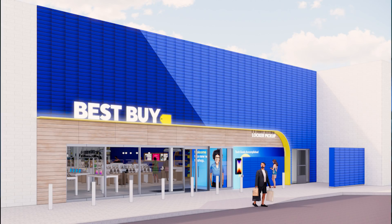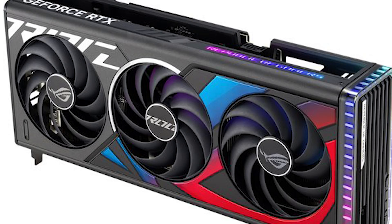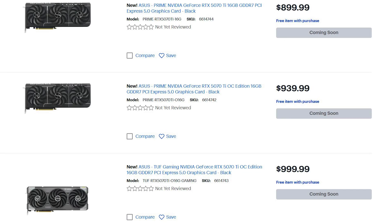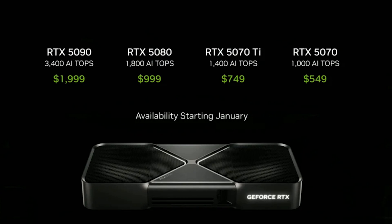Best Buy was like an apocalypse — you had little to no chance of getting a card there. They say they do everything they can to filter out bots, but that's completely false because they're using the same technology they used five years ago. People already bypassed that system even back when the PlayStation 5 launched. Micro Center had a ton of RTX 5070 Ti's, but at my Miami location there's a very high chance of running into scalpers — that's just what happens here.